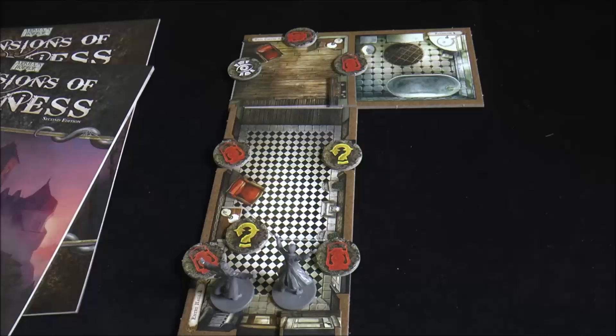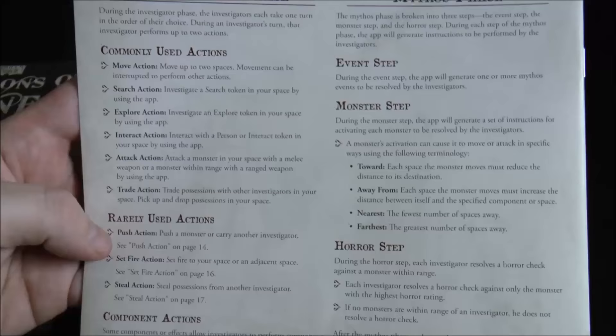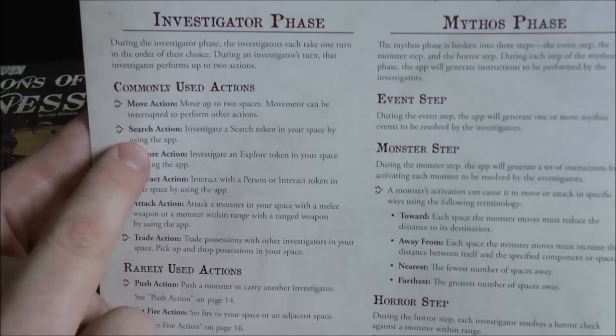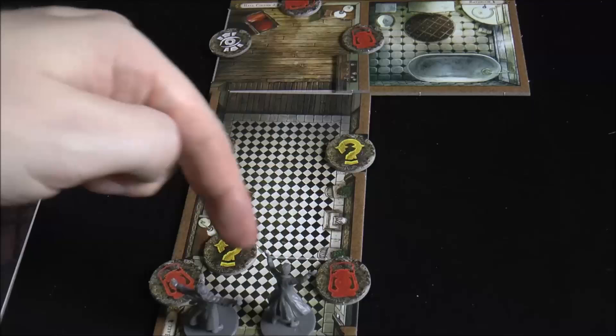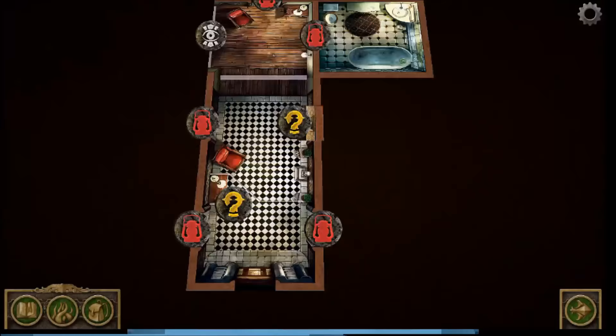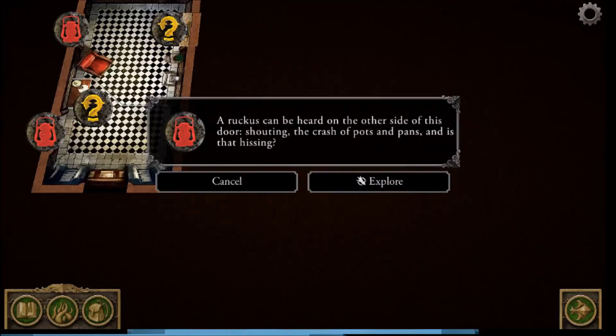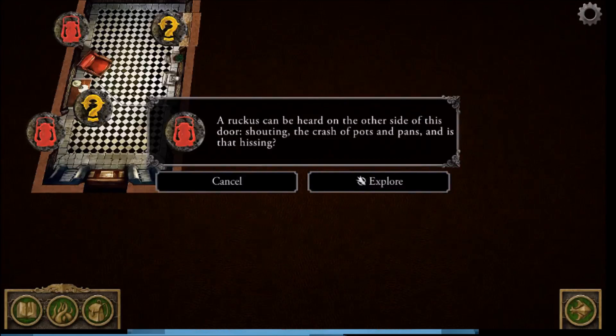The rules are covered in the learn-to-play guide, which is pretty simple and straightforward, plus a larger reference for edge cases. The back of the reference covers basic actions — move two spaces, interact with tokens, talk to people, attack, or trade possessions if in the same space. Each investigator can take two actions. Agatha is going to interact with a noise token, selecting 'explore,' which costs one action.